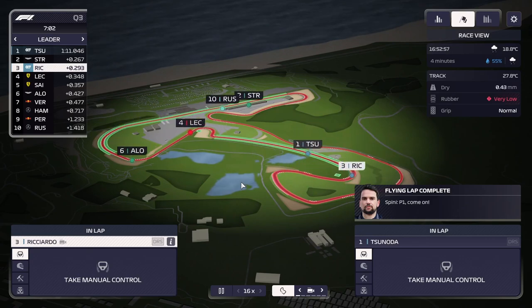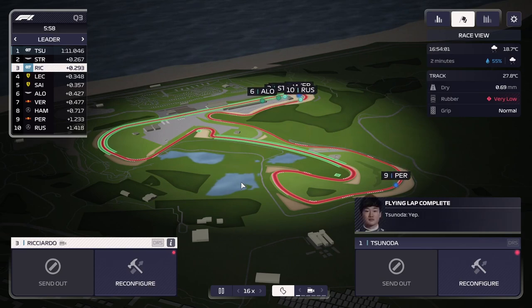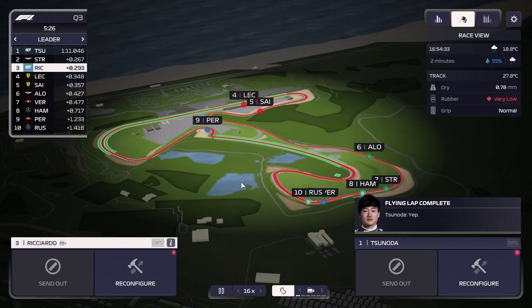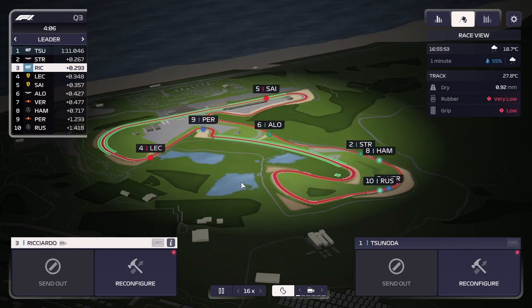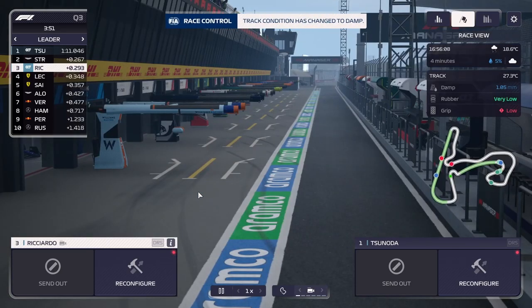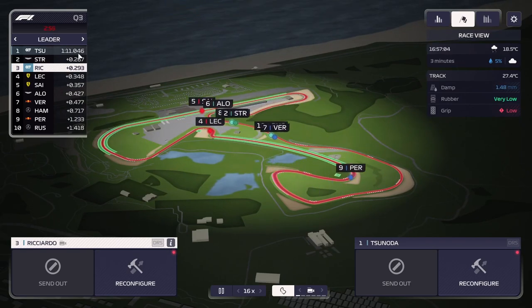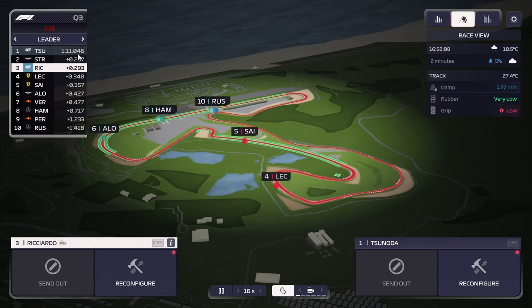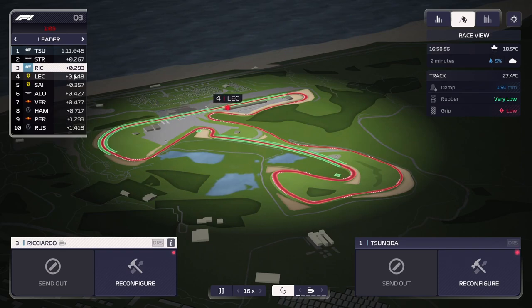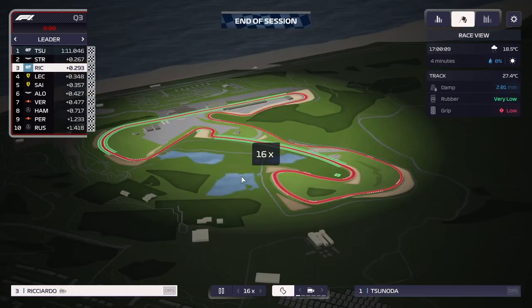I'm going to show you something interesting now in the data view, and why I think that people who are advocating for taking control of the cars themselves aren't necessarily wrong — it's just that the AI isn't capable of warming the tires. And since you can do it yourself, you have a much better chance of doing that. This is AlphaTauri — we are currently fourth in the championship, so we're not quick by any means. But we shouldn't be able to beat out all the other top four teams here, except for Stroll, funnily enough.